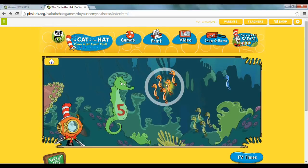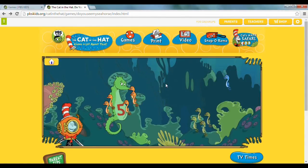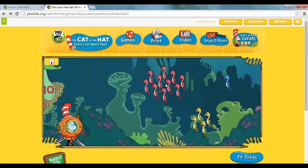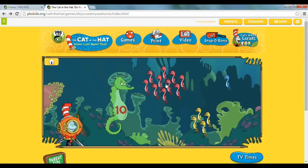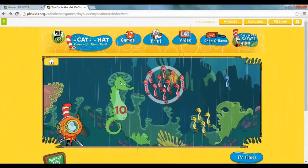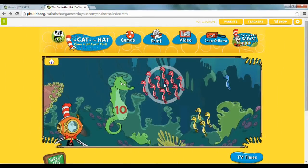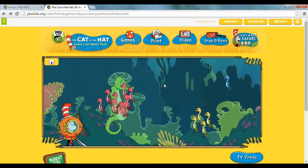Now let's count properly: 1, 2, 3, 4, 5... continuing up to 10. The seahorse has a lot of kids — we count all the way to 10 to find the right group.